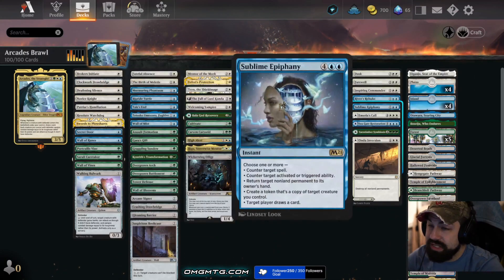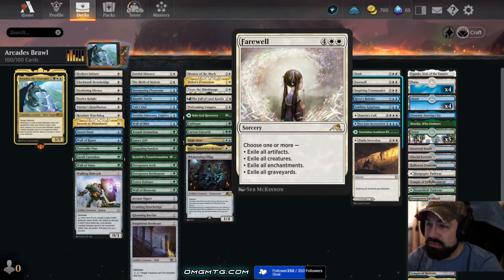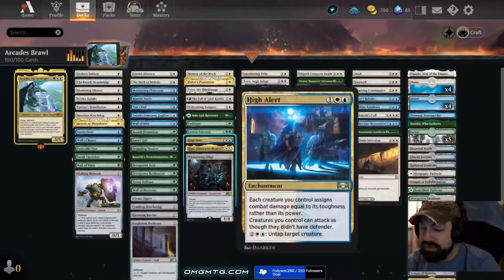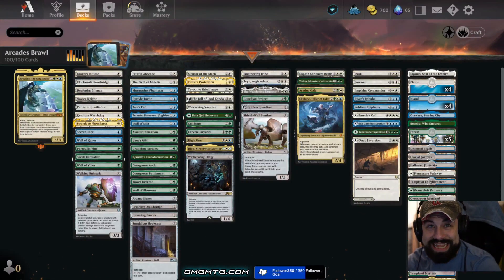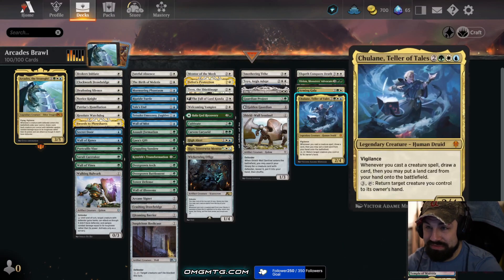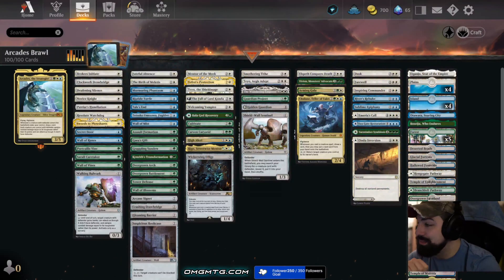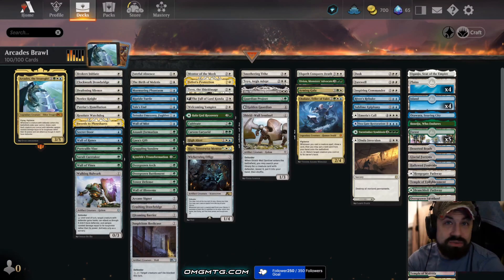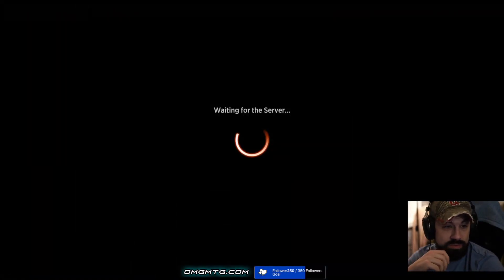We have some top-end stuff like River's Rebuke — bring all their stuff back to their hands — and Farewell to remove things. Dust to Dawn is the biggest thing: destroy creatures with power three or greater. The highest power in this entire deck is the commander at three; everything else is power one, two, or zero. Vivian technically makes three-threes, so I sincerely apologize for that. We're going to play five games, give my quick review afterwards, and see how well Arcades the Strategist plays out.